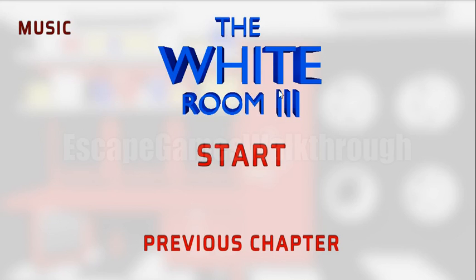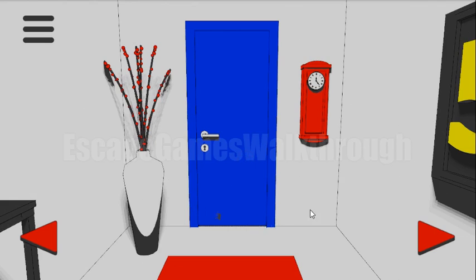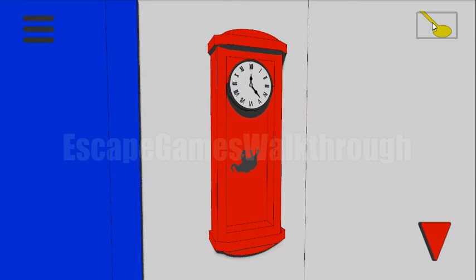We are playing White Drone 3 by Azitronic on Crazy Games. First, we can take the pendulum and put it on the clock — here's a hint — and we will use it later.